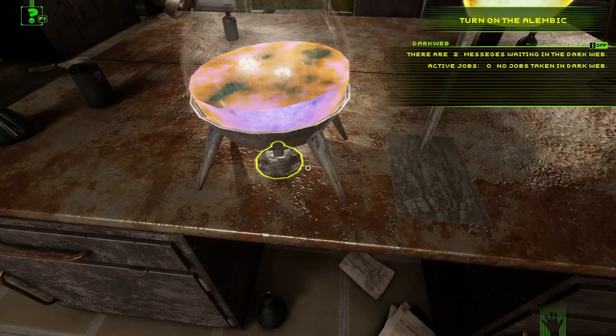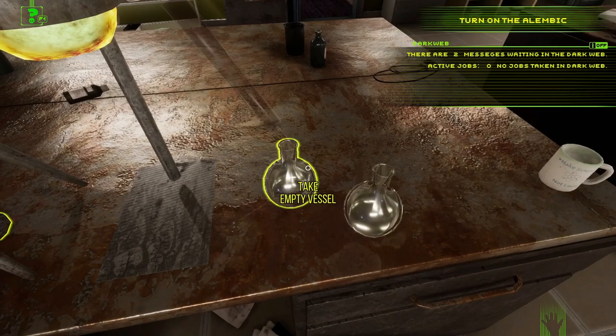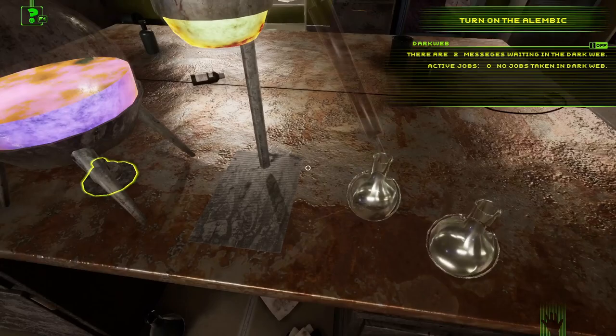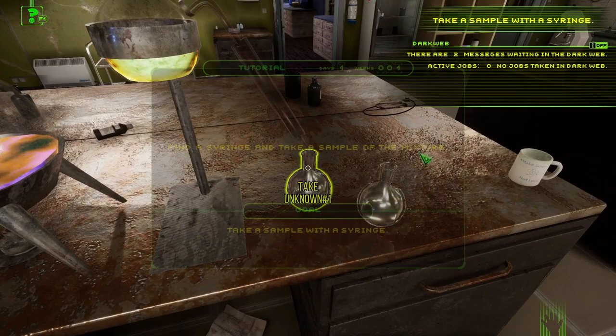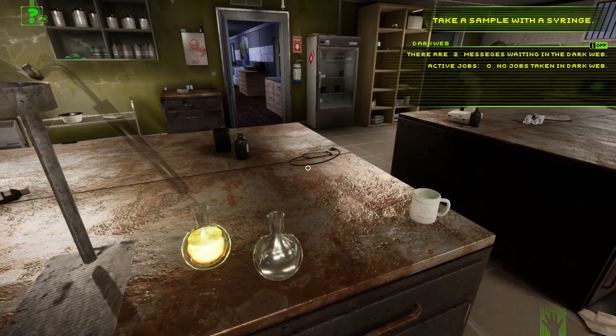I figured it out — I was trying to put the flask on top of the alembic but I need to place the flask underneath the output spout to capture the ingredient. Now we can turn it on. Beautiful! It just takes a little thinking and brain power to be a mad scientist.